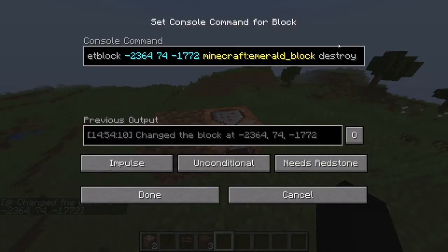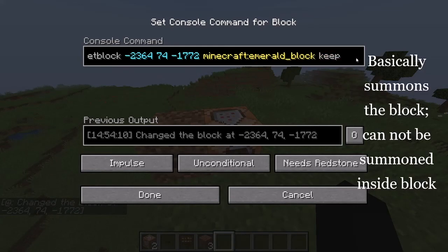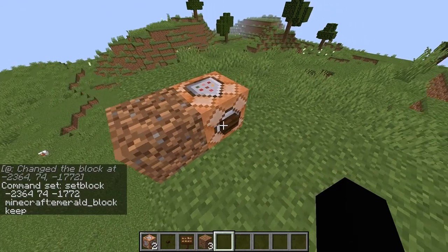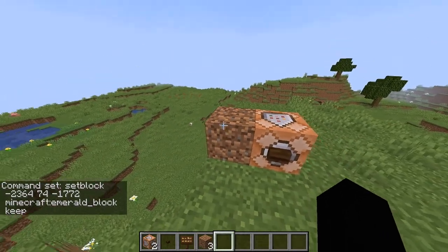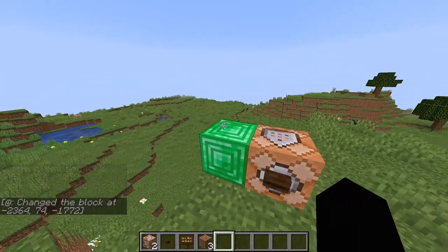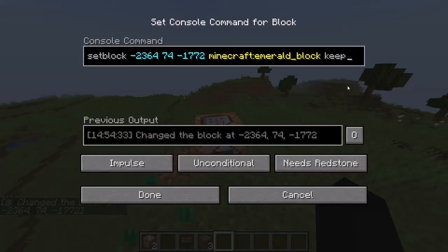The next one is keep. Keep, well, it really just summons the block — that's really how it works. So whenever I use keep, I can't do it because there's a block in the way. But when I remove that block and place it, it'll instantly place that block right there. Just like that.